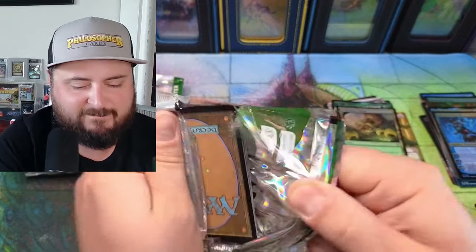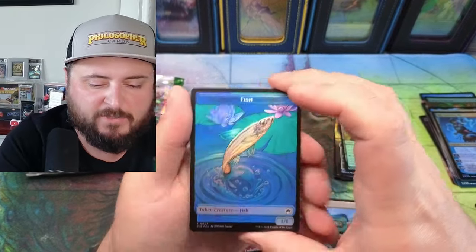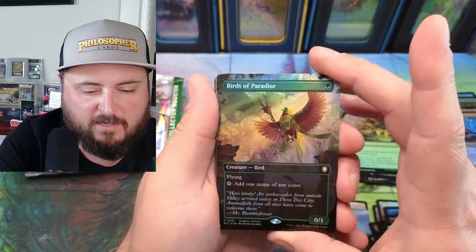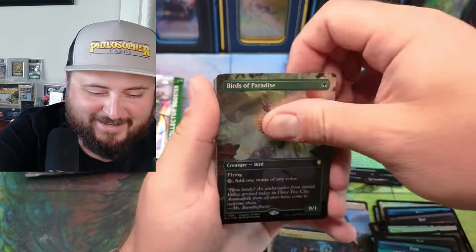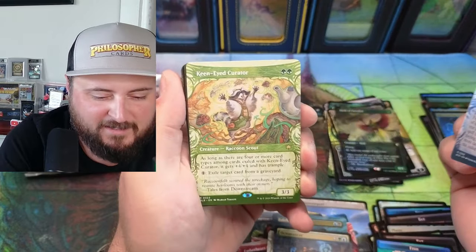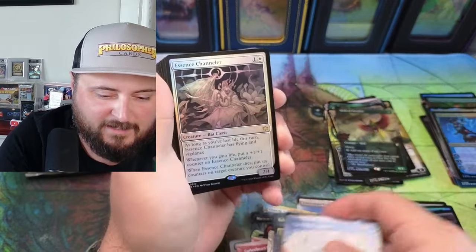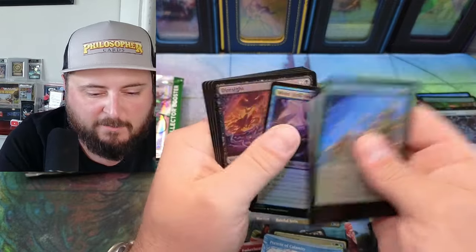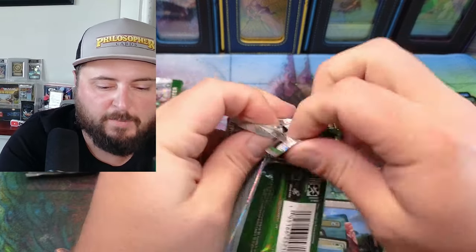I might just say 'hey this is a big hit.' Fish — Birds of Paradise! Oh my god, what in the world is happening? Yes, all day! Portent, Keen-Eyed Curator, Garruk — that's not a good one I can tell you. Essence Channeler and some formation.